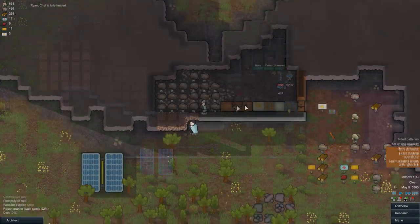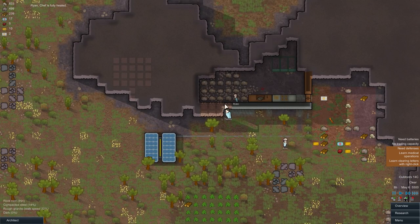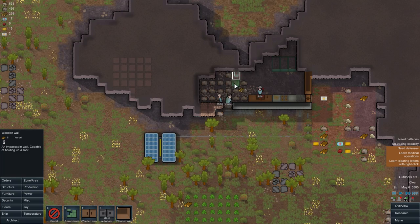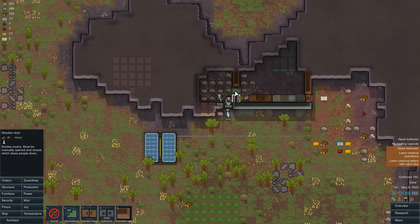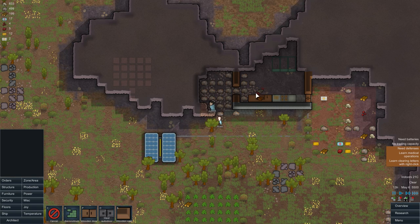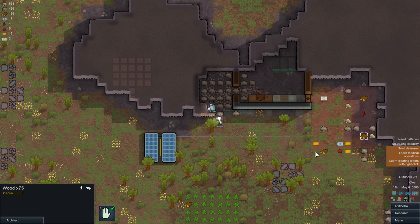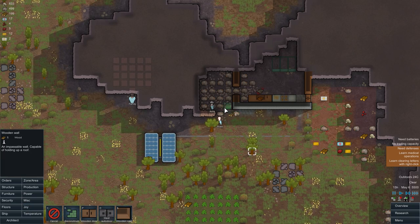It's daytime — they'll start digging and we can work on our design. You want to start building the walls because the walk-in freezer has to be walled off. Wooden blocks are good to start with — you can also use metal or other materials. Wood is easy because trees grow back.